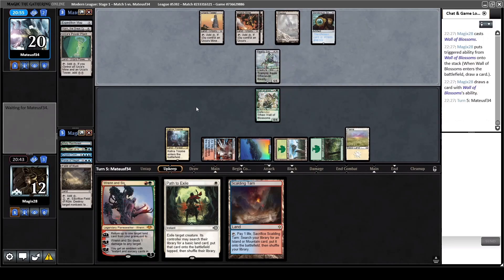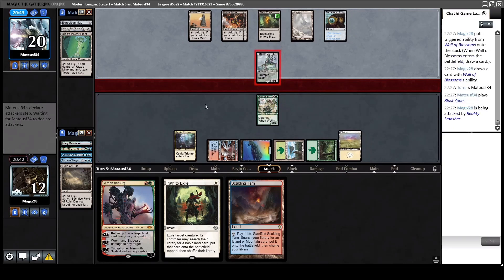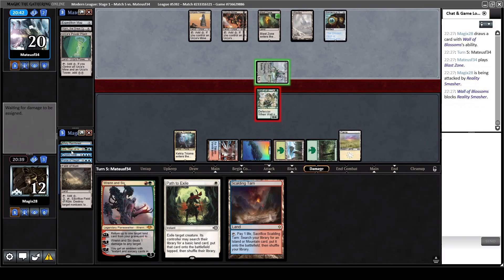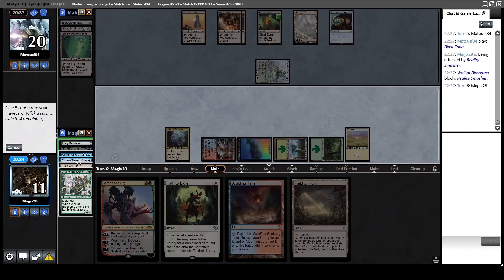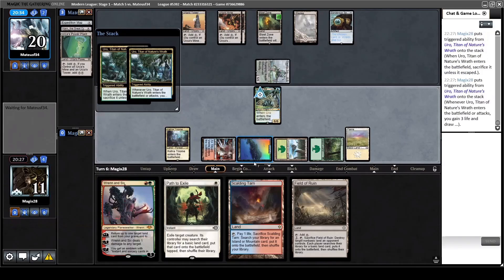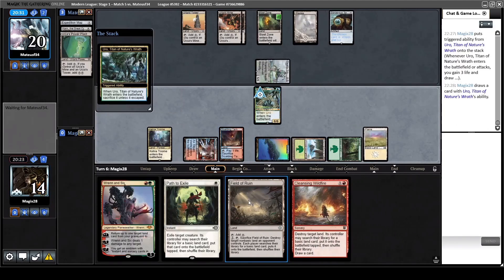We play Path to Exile on the Smasher and dump Wrenn and Six. We can use it, but we can also just block with the wall - he has played his land drop for the turn already though, it's a Blast Zone which can blow up Wrenn and Uro. This way we only take one damage, and we have enough cards in the graveyard. Him loading up the Blast Zone uses up his entire turn, and luckily we drew a Field of Ruin anyway. Let's go Uro, show them who's boss.